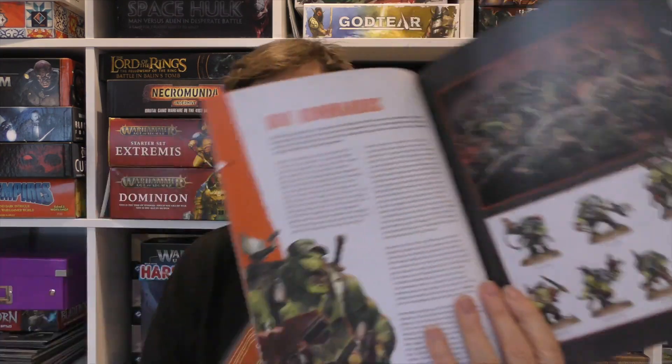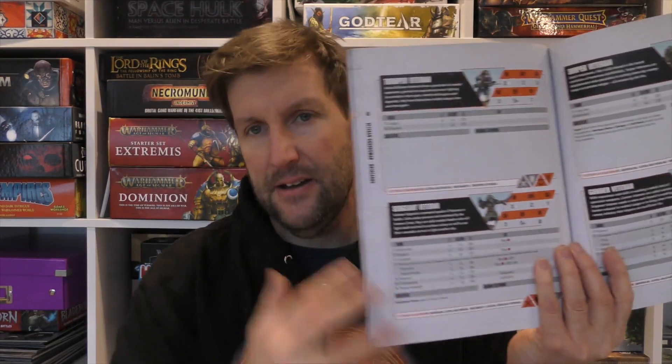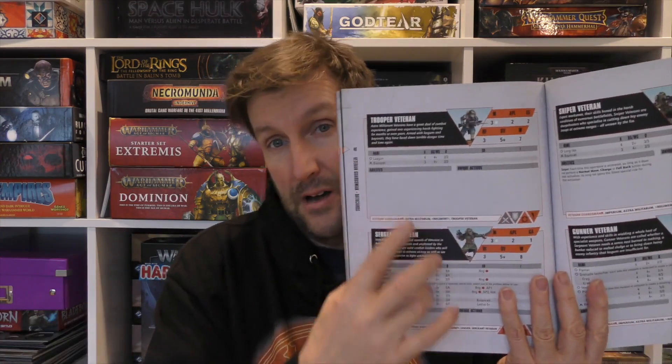At the back of the book — it's a manageable 50 to 60 pages — you've got all the stats for all the models you get in the box. These data cards drive everything for Kill Team, whatever you're playing. You can play Kill Team with other armies, and they all have these data cards, but these are the ones you get in this box. There's one for each of the models you can build.